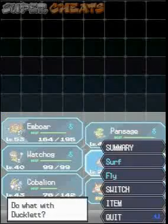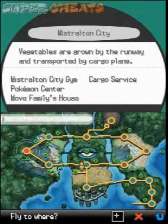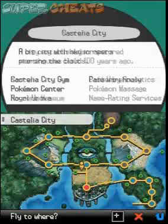We're at the Relic Castle, and we're going to fly out of here on my Ducklett. We don't want Drifblim — we don't want that. There we go!